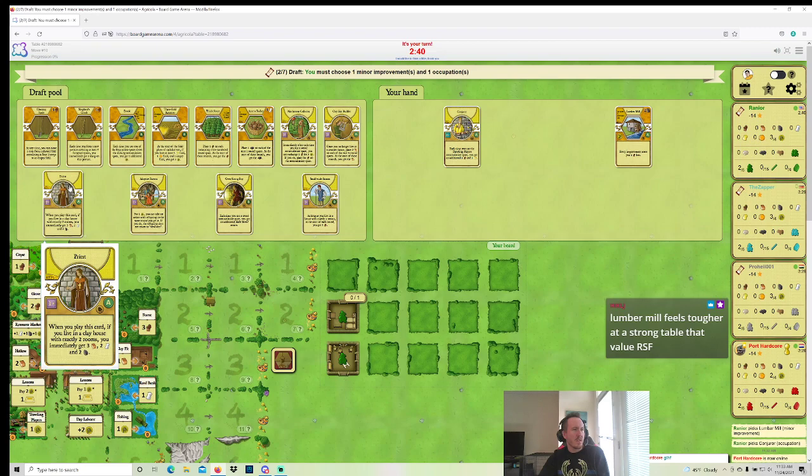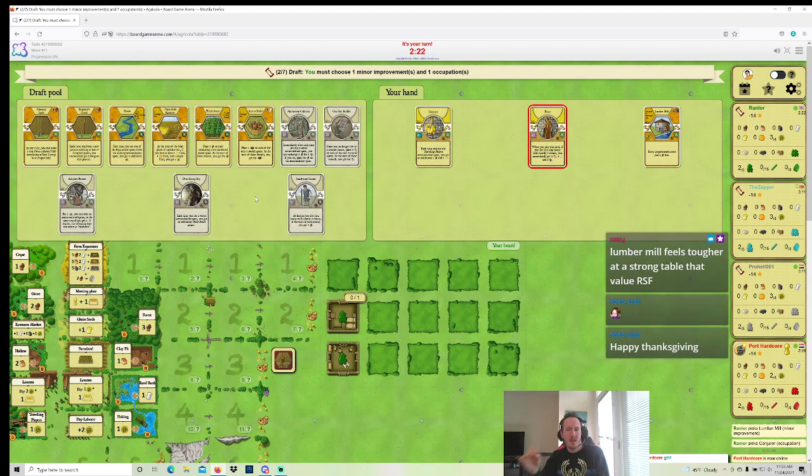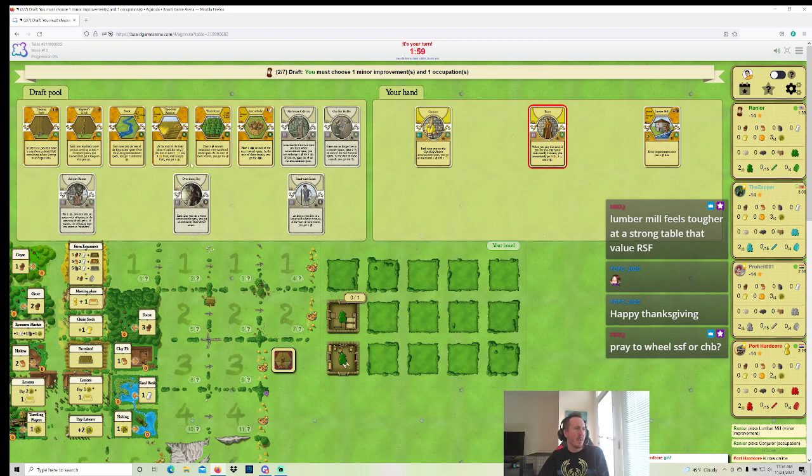There are games that get pretty stone-rich, and so even just having a two-point minor towards the end of the game can be fine. But yeah, it maybe wasn't the right pick. Anyhow, I think I take Priest here. Small Scale Farmer is also an option, but I think I'll go Priest. I might slow play this opening by just setting up Grain Fields and then renovating into Priest and see how that goes.